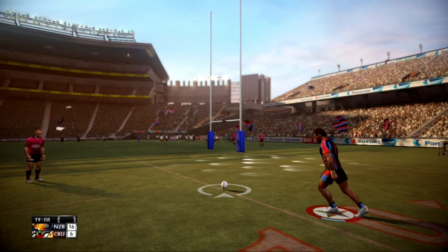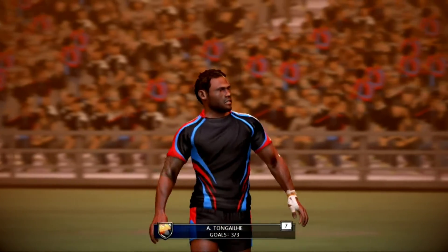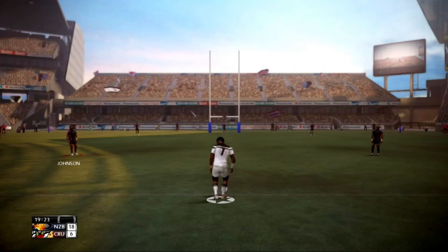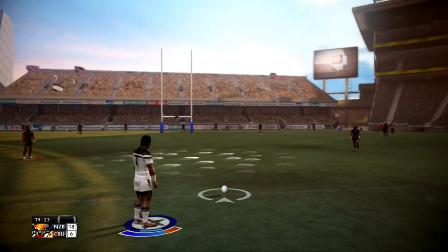They got possession from a simple handling error. From there it was just a matter of finding the space, supporting the player, nicely executed. The Blazers lead 18-6 here.